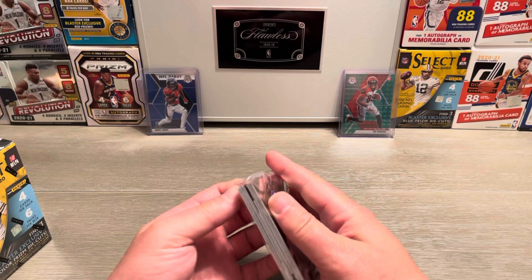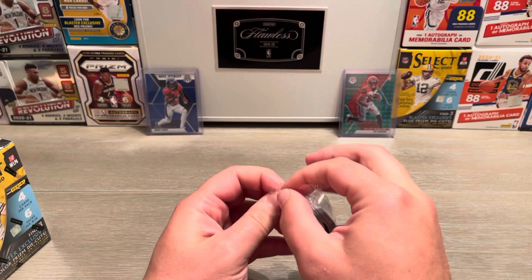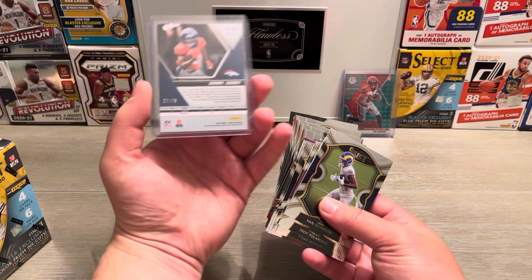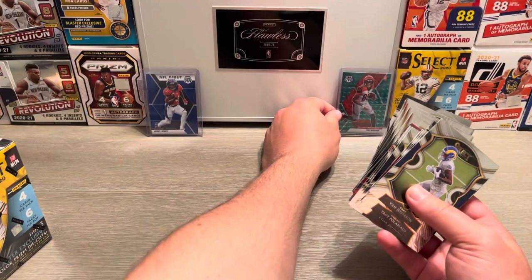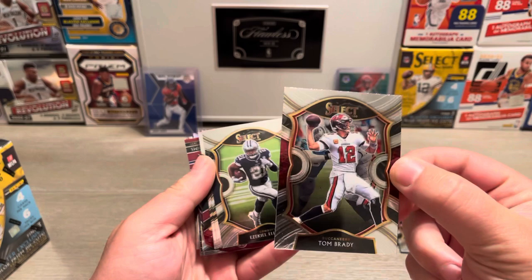Alright, let's see if we can pull some heat. Got a Jerry Judy numbered and a T. Higgins — the T. Higgins is numbered, but this one is a /75 NFL debut of Jerry Judy. And we got the green of T. Higgins. So we got Van Jefferson, Troy Polamalu, Tyler Johnson — all these are concourse level on the front. Oh, Tom Brady! Even pull on Tom Brady, take that.